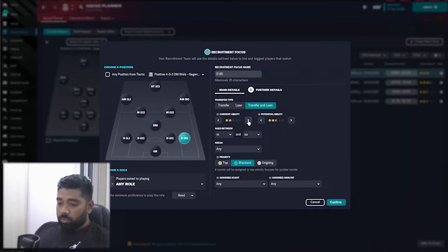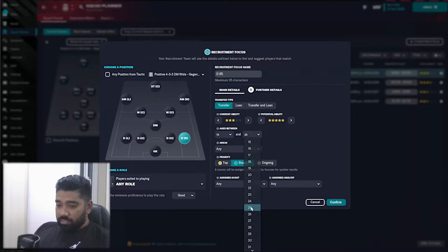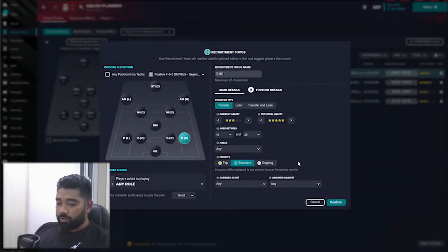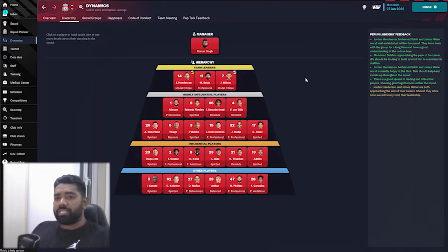My main objective is to use the Squad Planner to create a new focus for a right back. I'm looking for someone with a current ability of three stars and a potential ability of five stars, transfer age between 15 and 25. I'll set this as an ongoing focus.